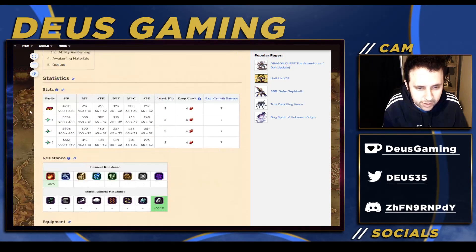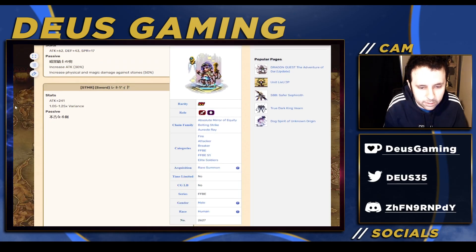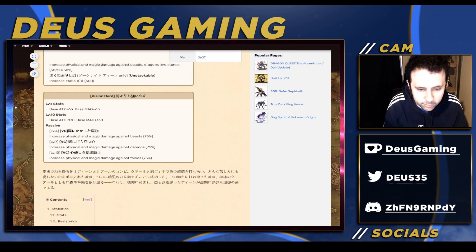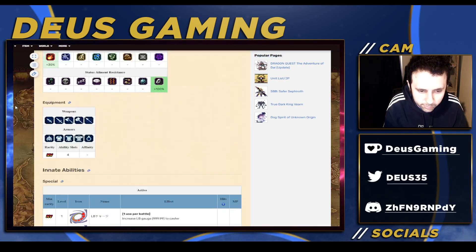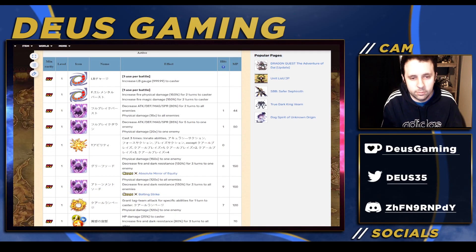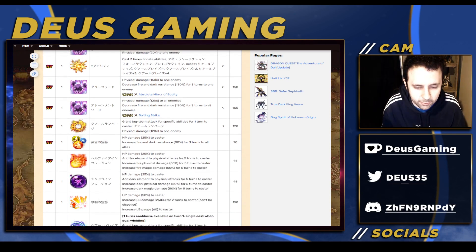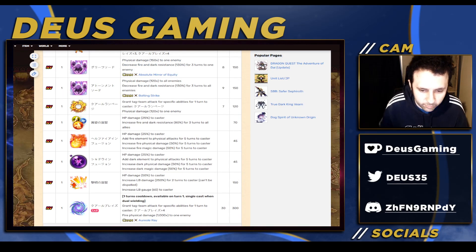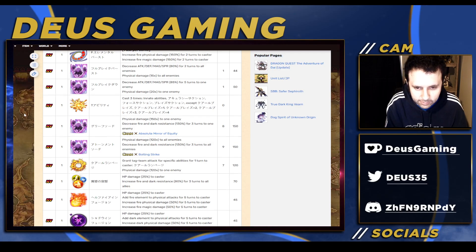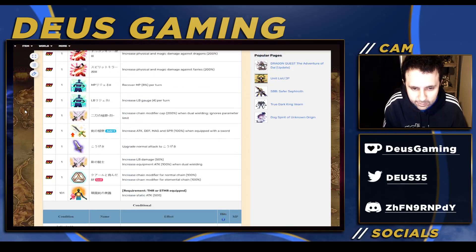And now we have the paywall unit, Dwayne, who for some reason has this picture. 500 flat stats on his STMR — pretty normal. Not a very good vision card but it's fine. Of course he's SLB. Just like on Global, he's basically not really an LB unit — he's more of an ability chainer. His SLB gives him a lot of modifiers for his chaining stuff.